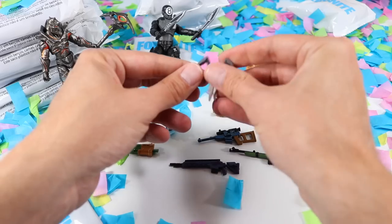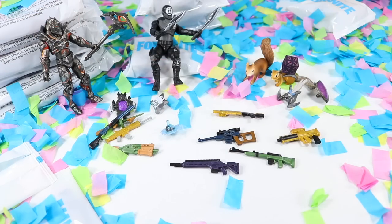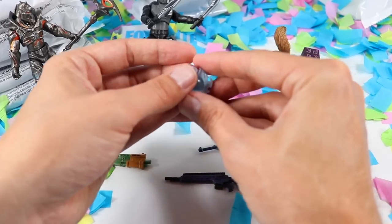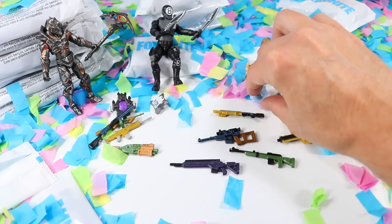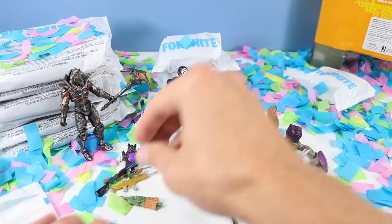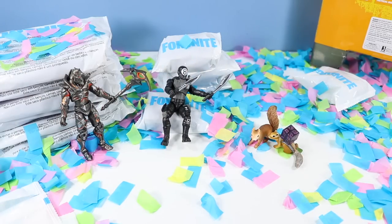We've got the Dual Comms back bling and the Black Hole back bling — pretty cool. All of these accessories are incredible. I've got to find a secret spot for all these great weapons before I lose them in all the confetti. We'll just put these aside for now and then we can start figuring out what's in some of these other packs.